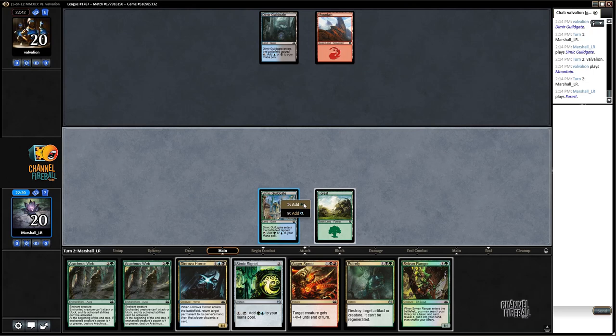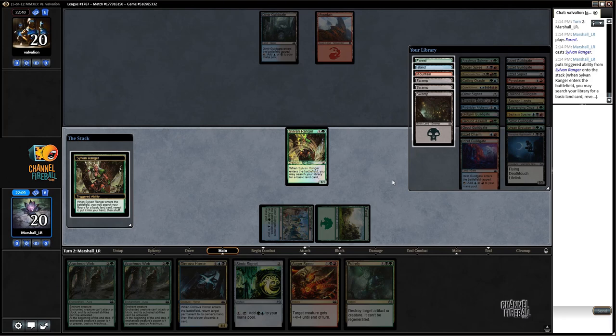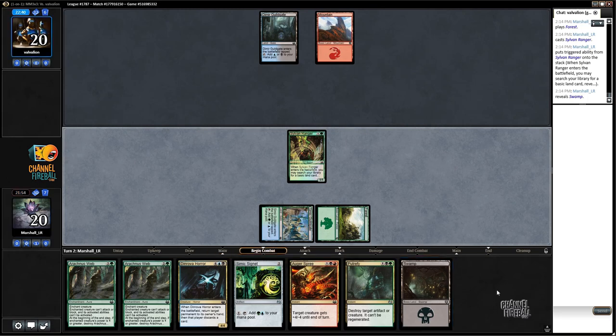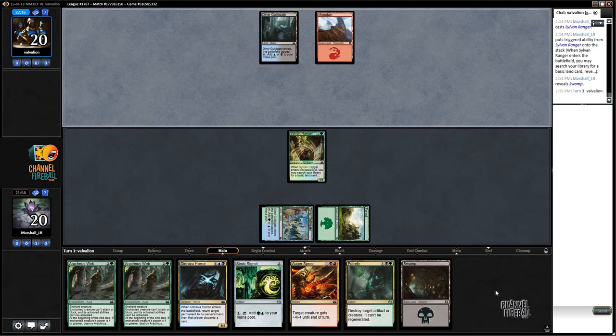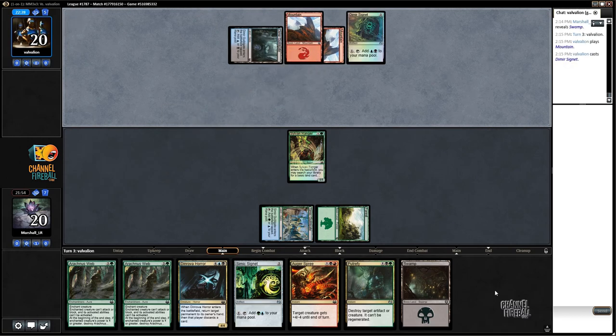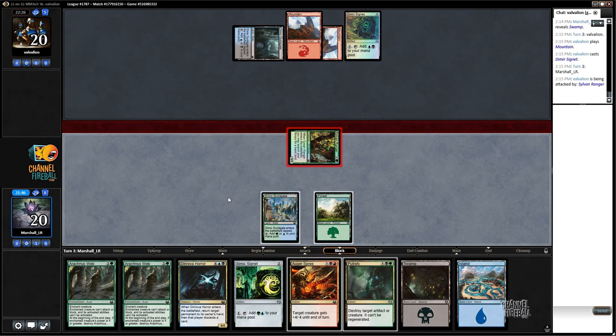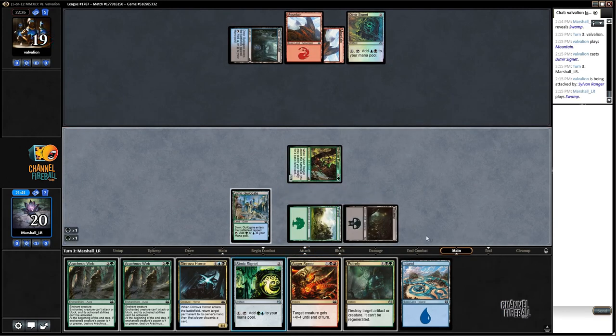I'm just going to play the Sylvan Ranger. I've got green and blue so I can play several cards. If I get black I can play a Putrefy and then maybe a Dinrova Horror down the line. If I get red I can play an Augur Spree — I should just get a Swamp then. That's something I can kill with the Putrefy if I want to take my opponent off of mana, though I'm not convinced that's what I want to do here. I'm going to play this Signet and pass.